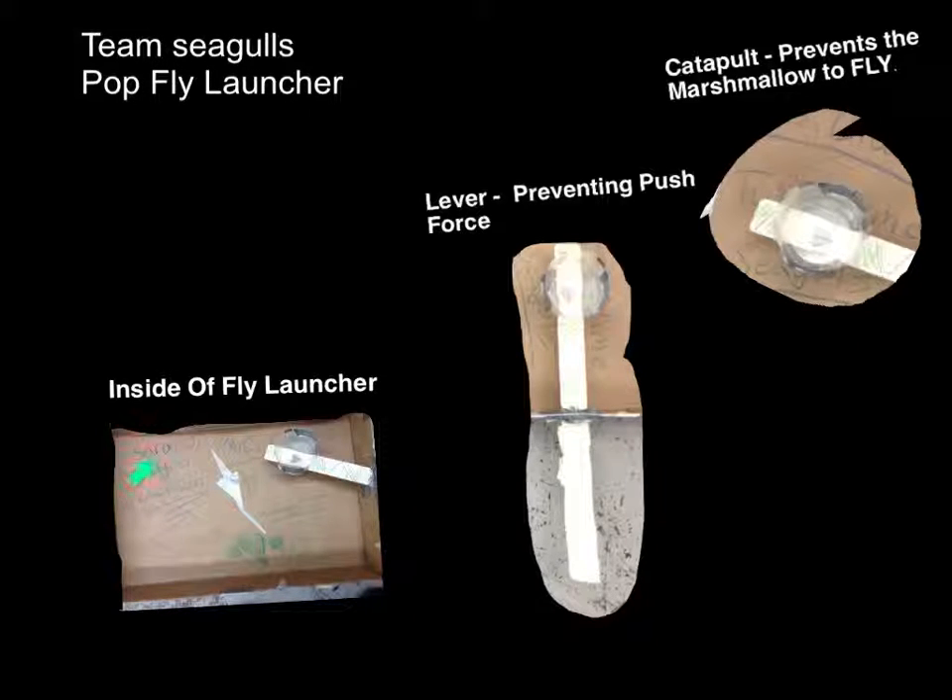My name is Emily. My name is Sarah. And Jackson. Hello, this is our pop fly launcher. We are in Mr. C's class, team named Seagulls. Have a good day. Bye.